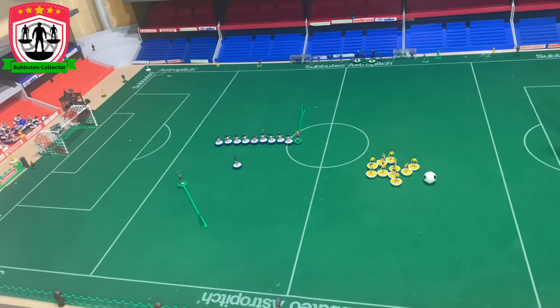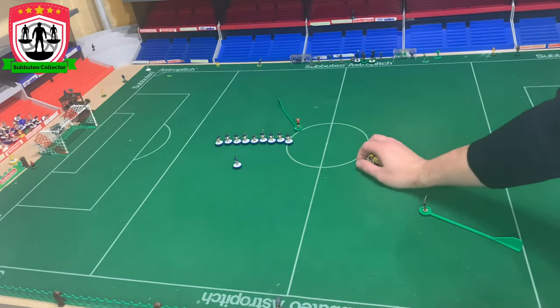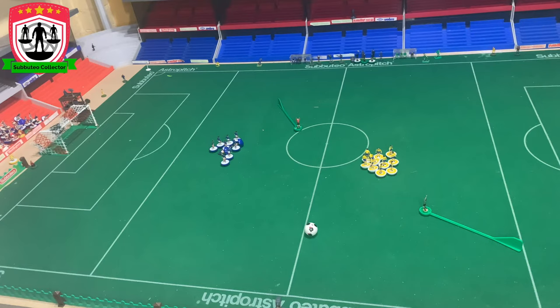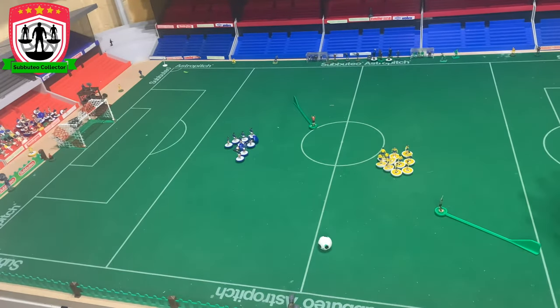Let's jump down to the table and talk about these laws. First off, you'll need a pitch — doesn't matter what size, any table football pitch will do — as long as it's got a shooting line going across it. There's one at each end, so it's sectioned in. You can only shoot from within these areas, but we'll come to that later. You obviously need two teams: two goalkeepers, 11 outfield players, a ball, and a goal placed at each end.